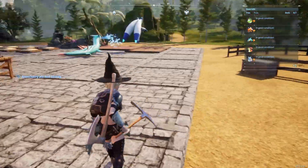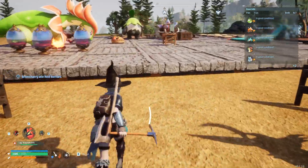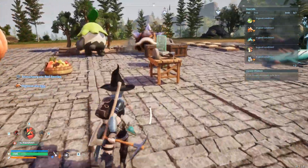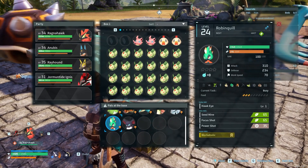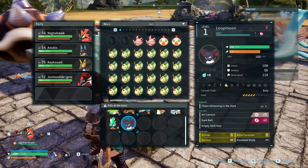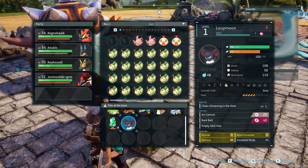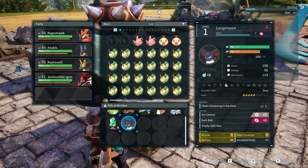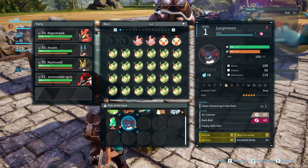In this video I'm going to show you what you need for the perfect or ideal base worker in Palworld — the best passive skills. As you can see here, I have a Robinquill with Workaholic and a Lunaris with Artisan and Mind Foreman. I hope we get all three and then we'll have the perfect worker.